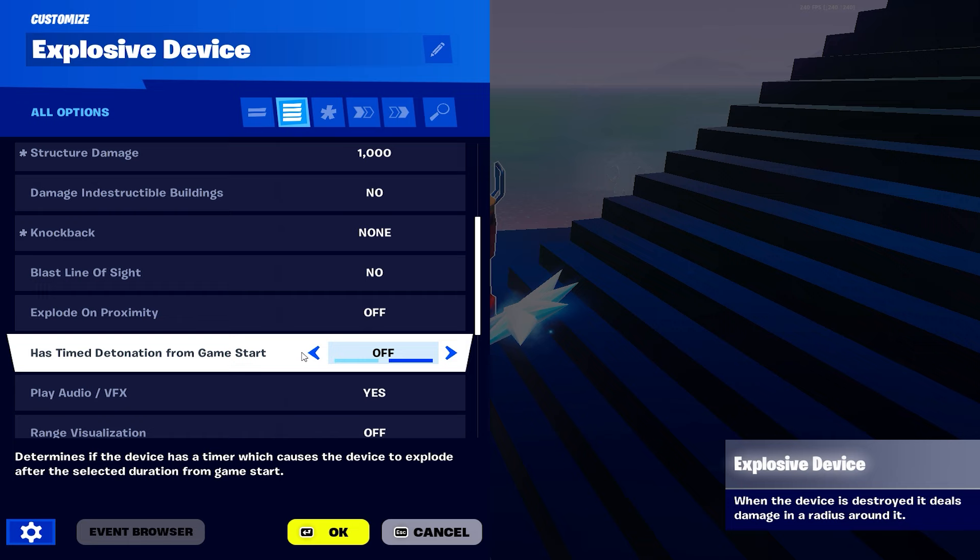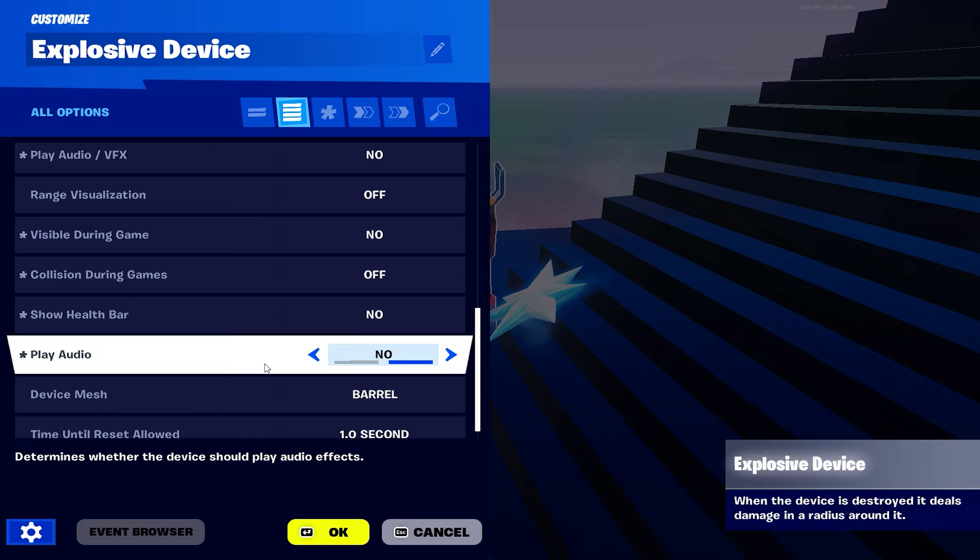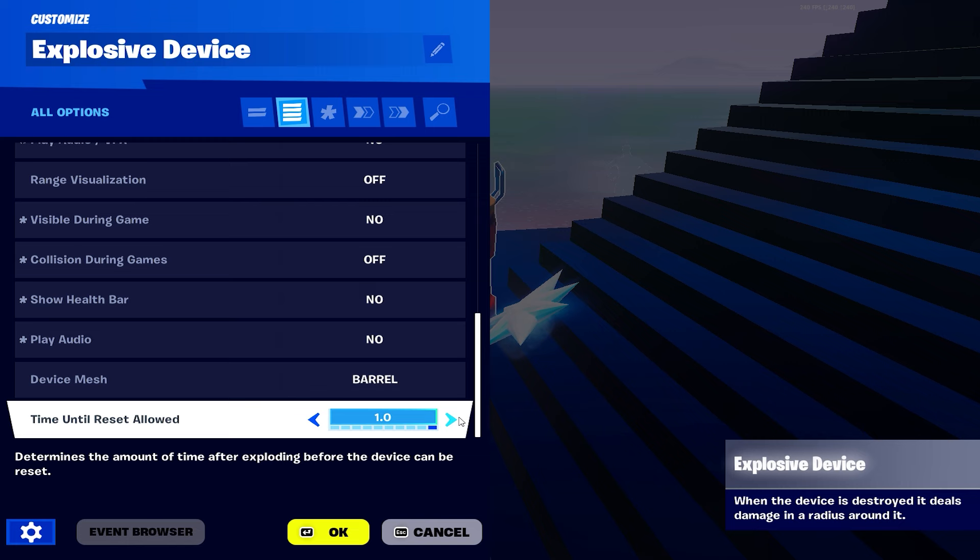Audio no, visible during game no, show health bar no, play audio no. Device mesh - a barrel, it doesn't matter because you're not going to see it. Time until reset - set it to 0.1.